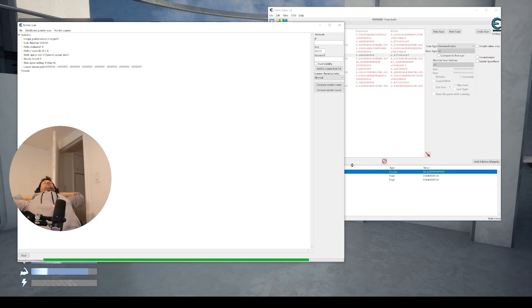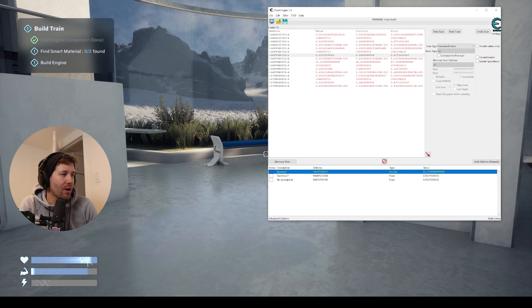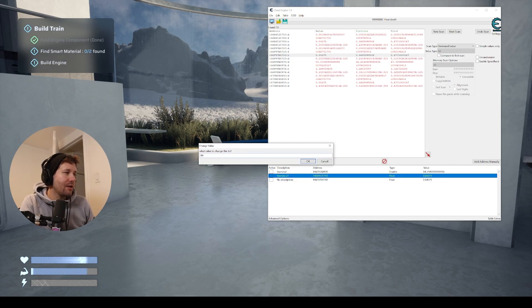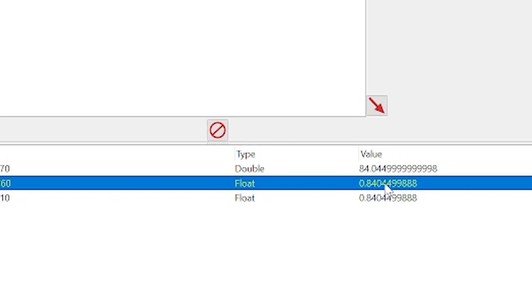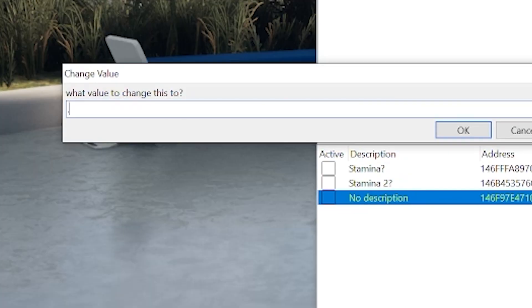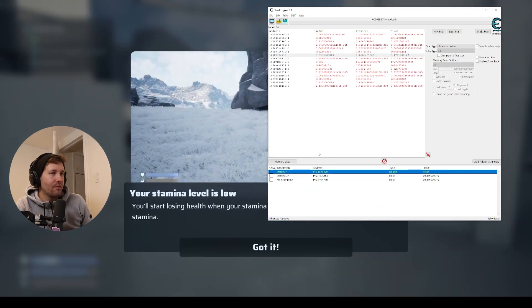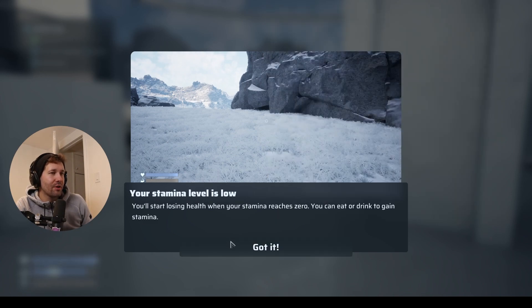This takes a minute. It's 12:07, it's late, I got to go to bed — it's after midnight. I got to go to work in the morning. Now that our pointer map is made, I'm going to go ahead and change this to 0.99. You can see when I changed this value it did nothing — it just went right back to 84. So we'll change this one to 0.99 — click okay — and it gets updated by the other one. So this is the master address for this value. We can change it to like 10. Your stamina level is low — you'll start losing health when your stamina reaches zero. Perfect. Let's do a health cheat right now.